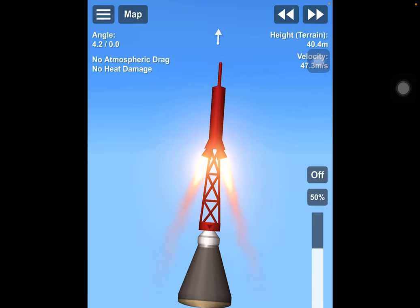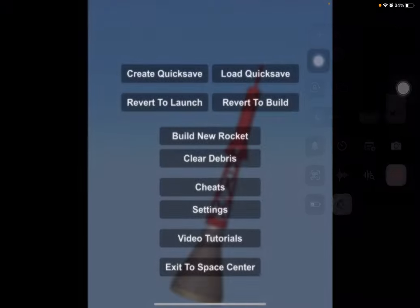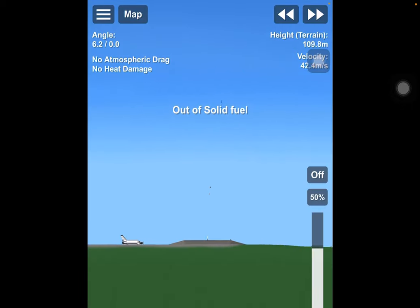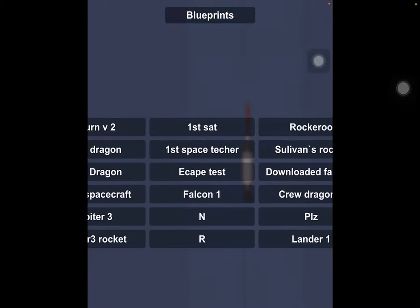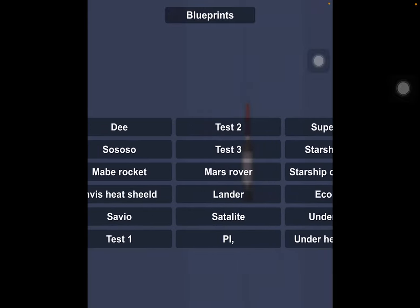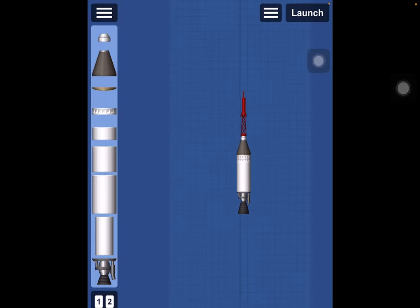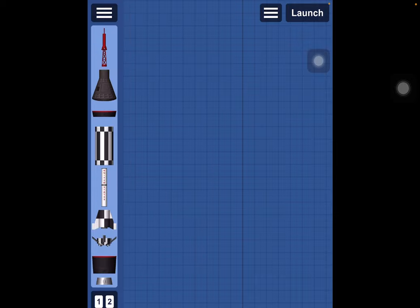All right, turn it on. I'm gonna do this again — turn it on, bam. That's okay. It actually saves the capsule. Load blueprint. Don't question my names, my rocket names. So I'm just gonna quickly build — actually no, I'm not gonna quickly build something.